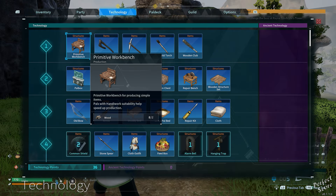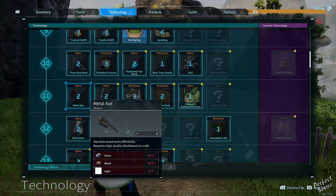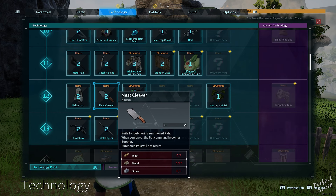As I mentioned, there's also an option two. Once you reach level 12 you can spend technology points to unlock a meat cleaver, and as the description says, this is a knife for butchering summoned pals. When equipped, the pet command becomes butcher. Butchered pals will not return. So for the sake of your pals, just go to the black marketeer and sell them, because this is just a little bit too gruesome.